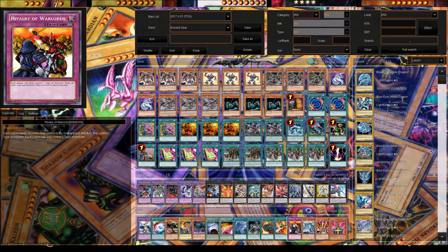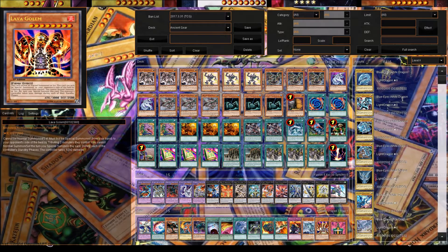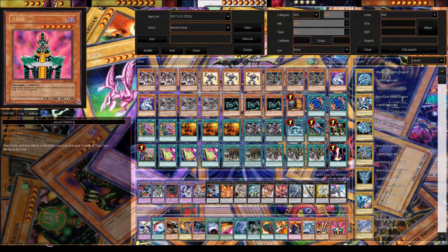Rivalry of Warlords is good against Synchro-heavy decks that have different kinds of monsters, so it shuts them down. Gameciel the Sea Turtle Kaiju — you tribute the monster your opponent controls. Lava Golem tributes two monsters your opponent controls, it's level 8, and both are Trade-In targets. And the last one is Jinzo. People nowadays usually have a lot of traps because Royal Oppression and Dimensional Barrier are really strong, and Jinzo can catch people off guard.